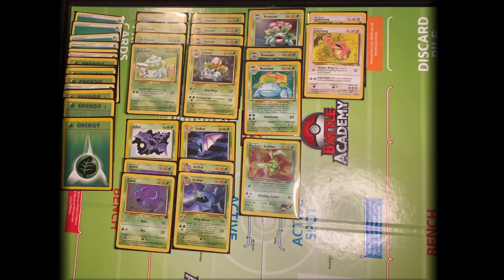It is also weak against Fire. Some Trainer cards that I'll probably try to use with this deck include Energy Stadium, which allows me to pull Energy cards back from my discard pile, and Recall, which allows me to use the attacks of lower Evolution cards, because this version of Venusaur can only attack if it has 4 Energy attached. But if I play Recall, I can use the attacks of Ivysaur as well, or even Bulbasaur if needed.